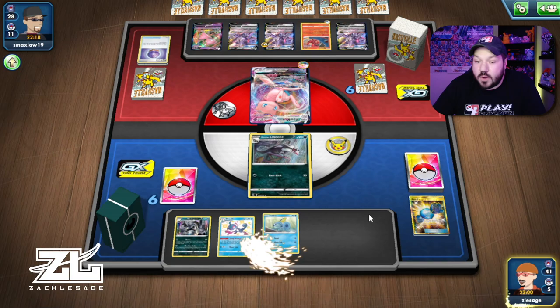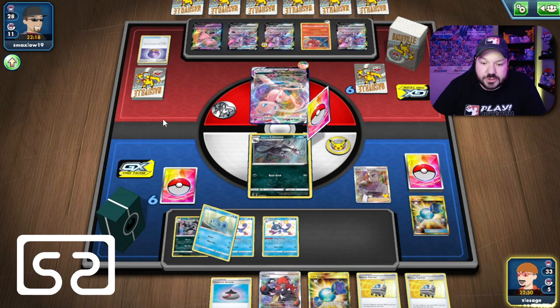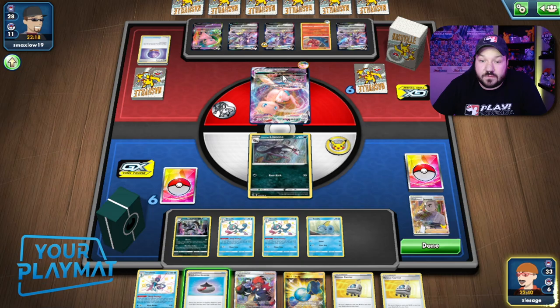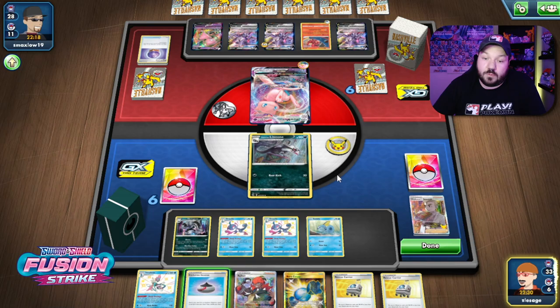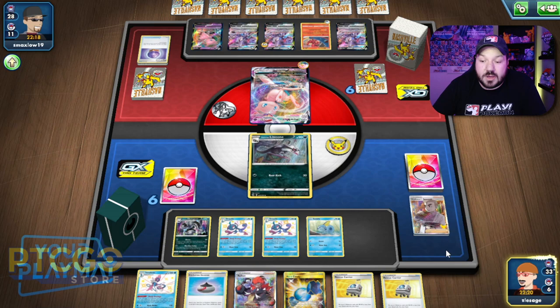Let's go for another Drizzile and grab a Professor's Research to draw seven cards. We just literally did not draw well, and that sucks. We can't hit this Mew because of the Fusion Strike Energy. So this deck probably just needs Fan of Waves if Mew is going to be a big portion of the metagame. We'd normally beat a Dragapult deck, we'd normally beat a Shadow Rider — we still could probably beat the Mew VMAX deck, we just have to be careful about how things get played out.